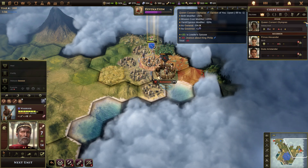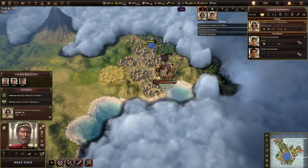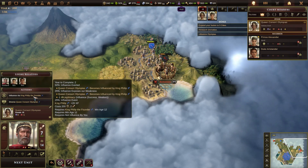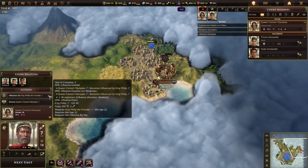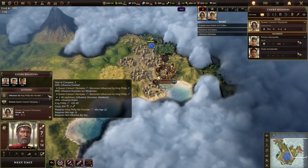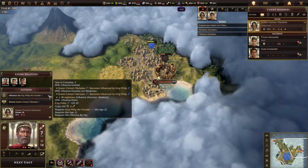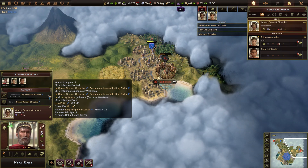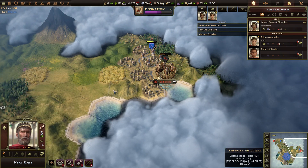She's jealous about King Philip. Why'd you marry him if that were the case? Influenced by King Philip, the founder. Divorce. Ha. Year to complete: two. 50% influence exerted. Exposes our weakness — minus one legitimacy. Okay, well. Go get him, tiger. Takes two years to get that sorted.